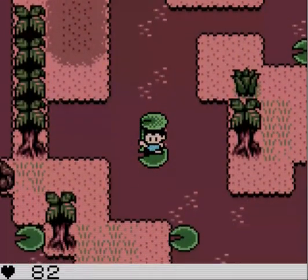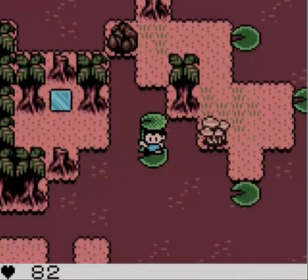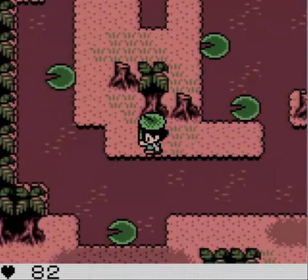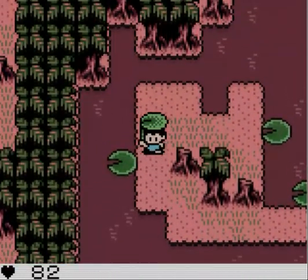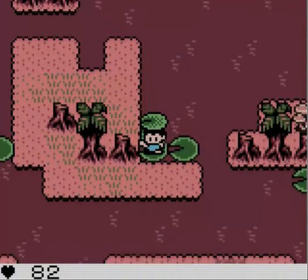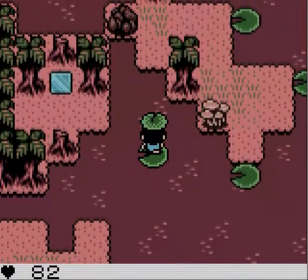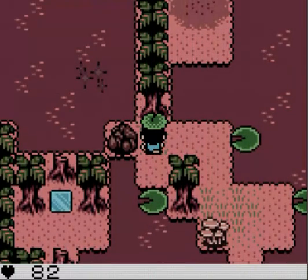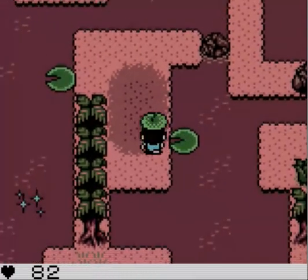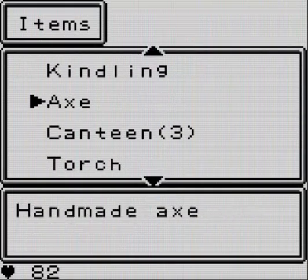I'll show you where the square gem is - it's right over there. I don't know how to get there because this path doesn't lead there. I don't really know what the lily pad does to be honest - it's kind of stupid. This is like a little maze dungeon thing. That literally did nothing, and this doesn't do anything either. A lot of these lily pads are useless, so you gotta beware.